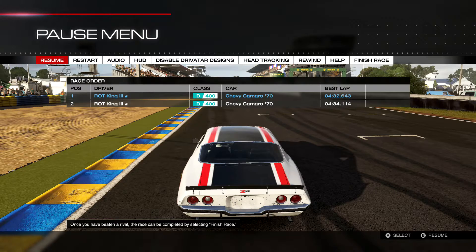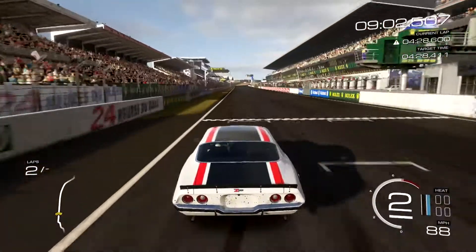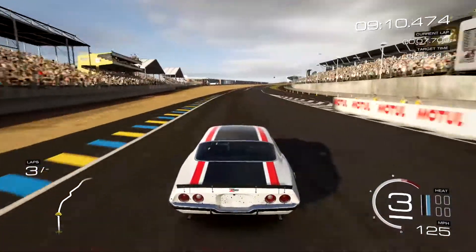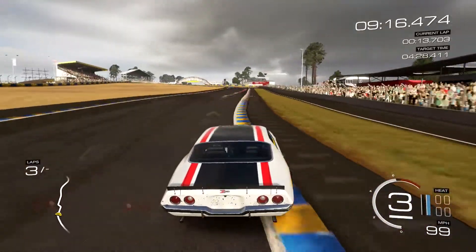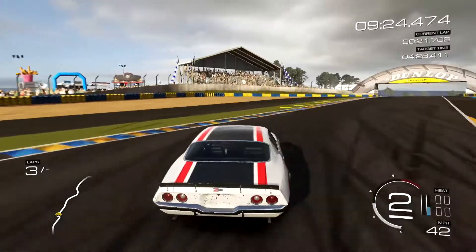Hey guys, this is RockKing3 bringing you the live commentary for Forza 5 and I'm gonna be running a third lap here in this D-Class revisited Camaro Z28. It's a very dominant car to this track. Funny thing happened in my warm-up lap — I actually beat my old time, which was in the 160th place, something like that, 160-170. I've improved this car in this revisit, so you're gonna see it's even a lot better than before. Pretty sure we can put this car in the top 50.